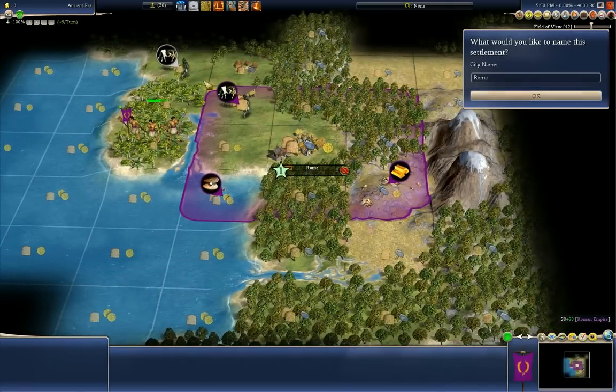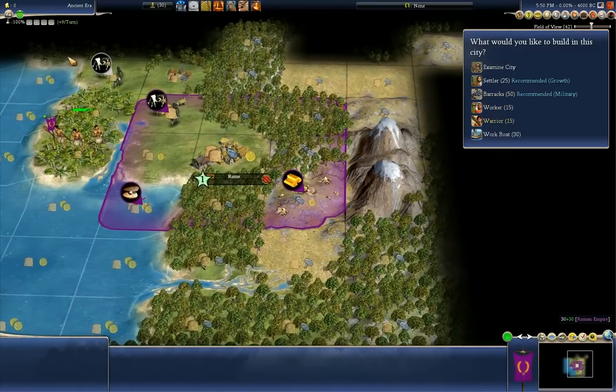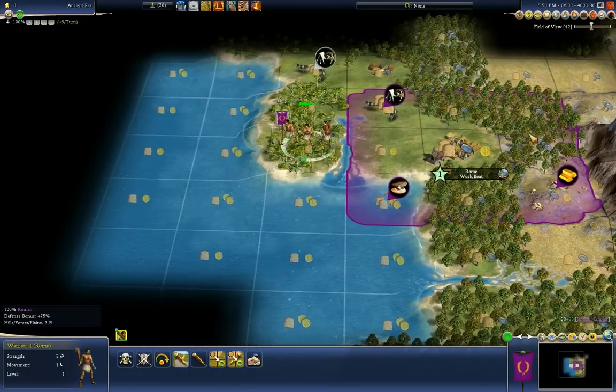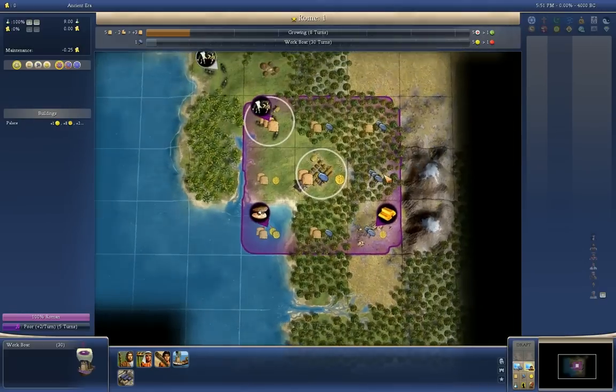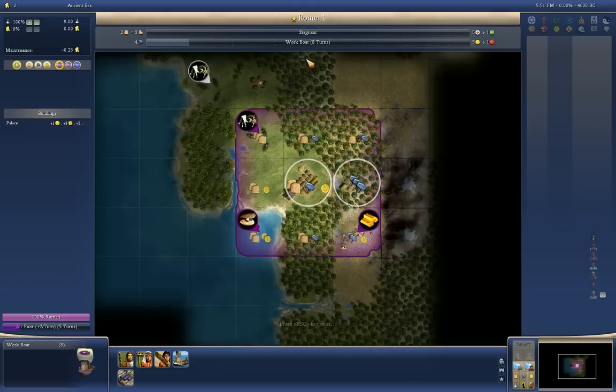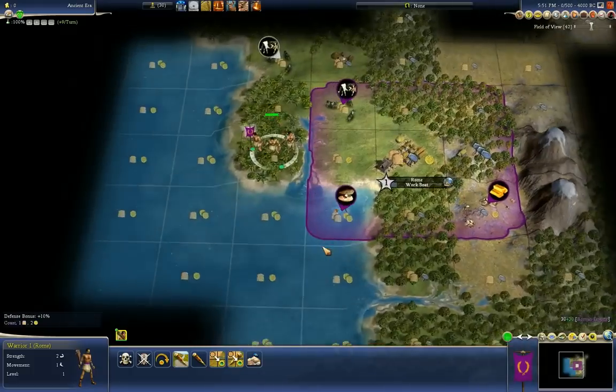We will found Rome. It does mean we lost those cows nearby, but I think Rome is going to have plenty, and maybe we can use those cows for another city. I'm going to start with a workboat right away. The advantage of starting with a workboat is it doesn't freeze your city growth, so your city can still grow while you're building it. It'll be most advantageous to finish the workboat as fast as possible, then build fishing nets on the clams. That will give me two food and two trade, so overall we'll be far ahead. Much better start.